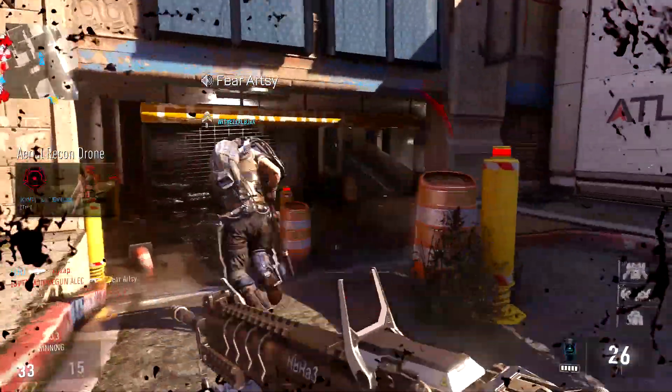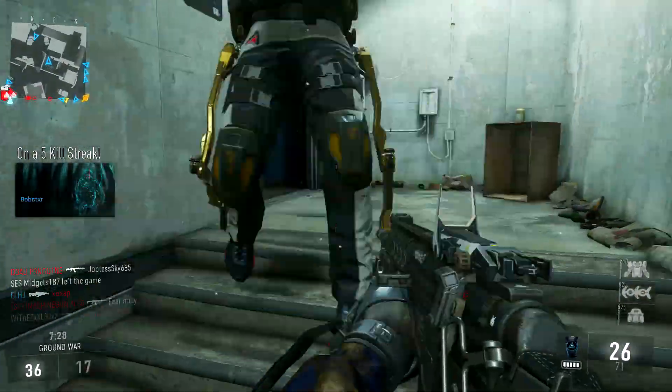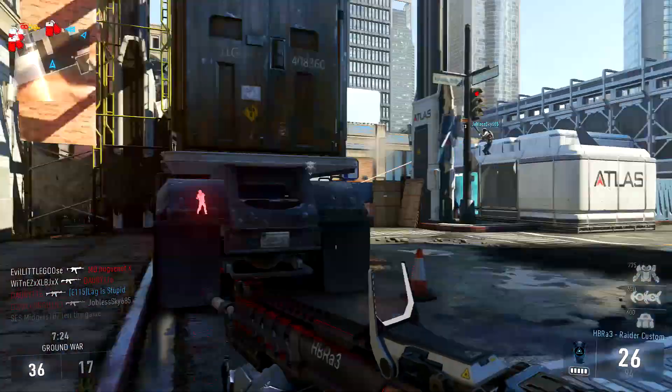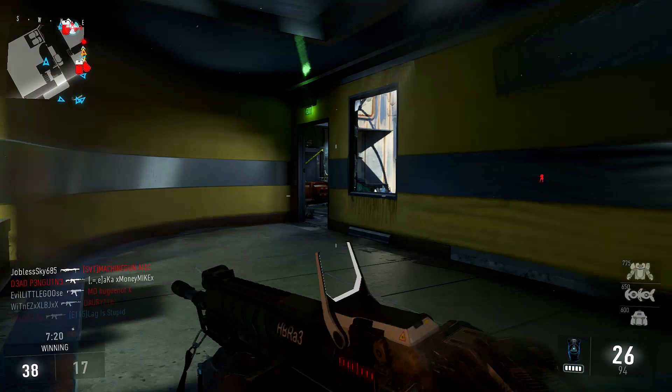First up, we have the HBRA3 Raider Professional Drop. Of course, I am saying drop because these aren't actually just weapons — these are drops out of supply drops, the different variants of guns you can actually get in the game. So it's pretty cool.